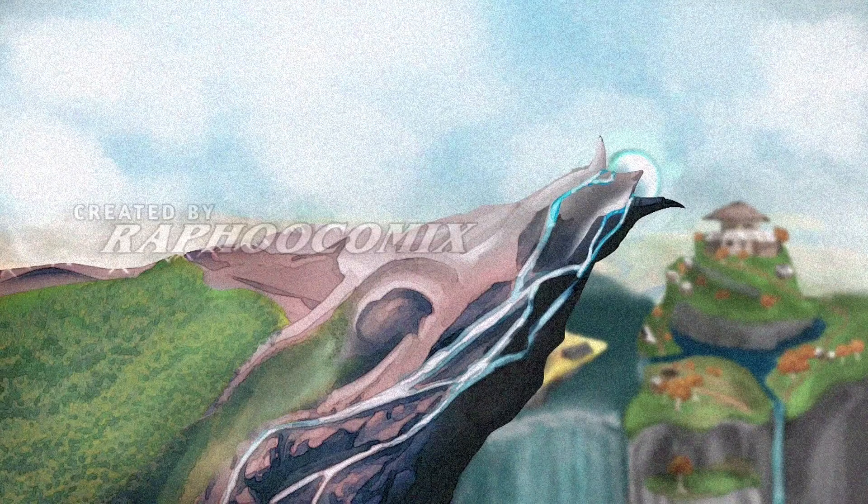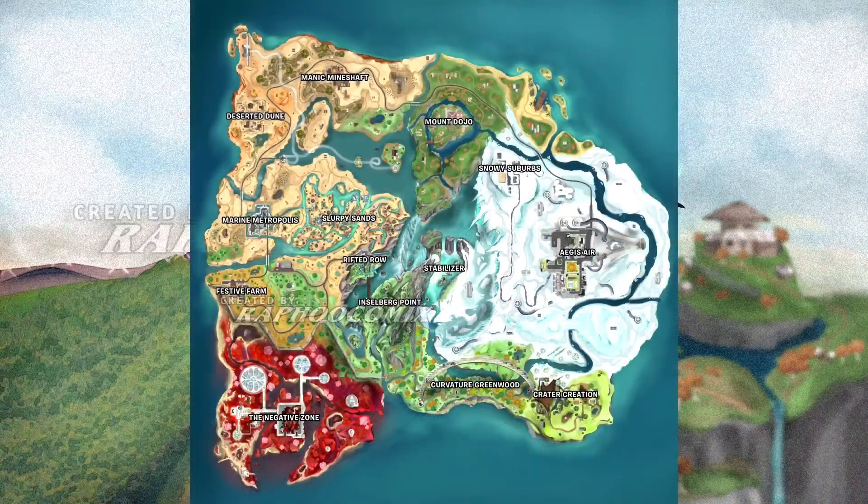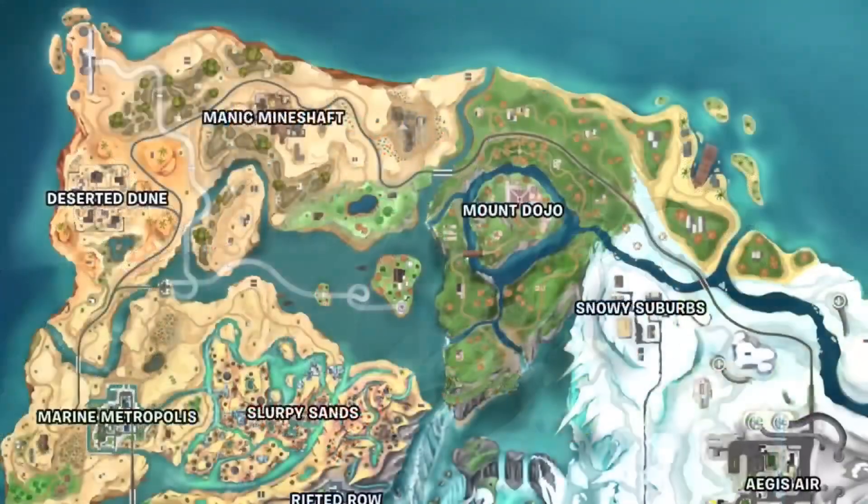He allowed me to make this video to clarify that this is his concept, not a leaked Chapter 4 map. He always has awesome background music too. He allowed me to go over the map, so I'm going to show it and then point you to his video for all the other perspectives — it's worth it, trust me. In the top northwest he's got manic mineshaft, deserted dune, marine metropolis, and slurpy sands. Those are all unique names, and look at slurpy sands — tons of slurp rivers nearby, just like the POI we had in Chapter 2. Everything is well spaced out.